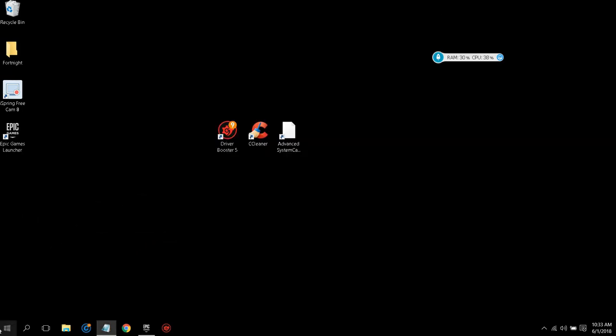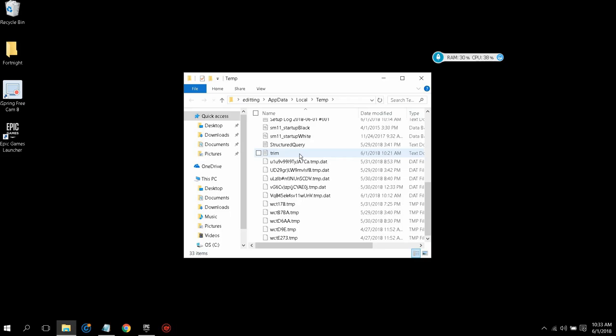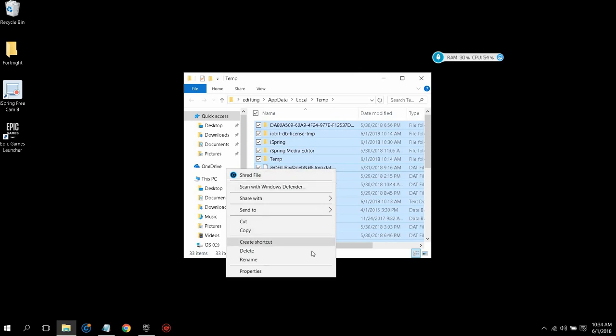Once you're done with that, exit the tab and go back to your Run dialog again. This time, search up '%temp%'. All of these commands will be posted in the description down below. These are also files your computer does not need, so press Ctrl+A to highlight all of them, then right-click and delete.